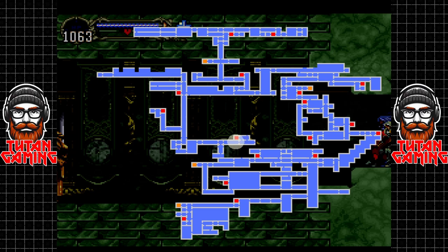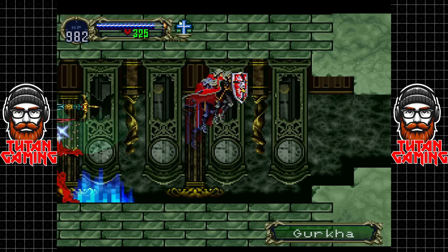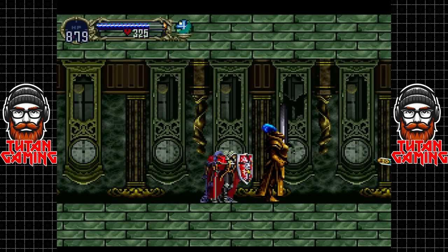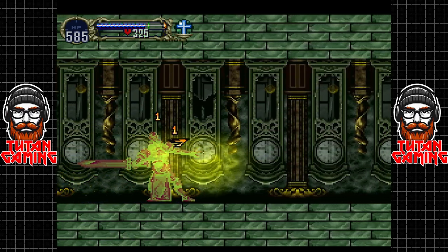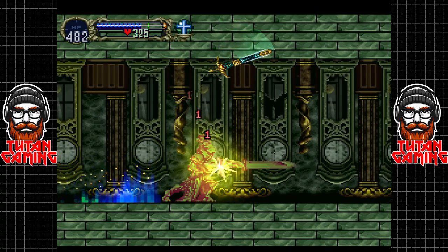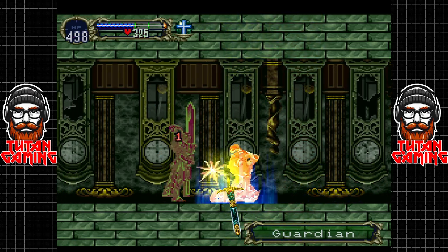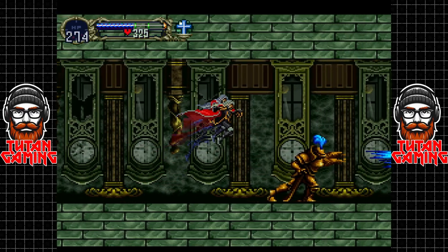We're going to explore another couple of rooms we've missed. You can see just how bullshit these guys are — I'm supposed to be turning into gas but it's not working. These guys can stun-lock you and drain all of your health in no time. Grinding these guys was infuriating. Sometimes the shield does crazy damage, and other times you can do it six or seven times and it does nothing.